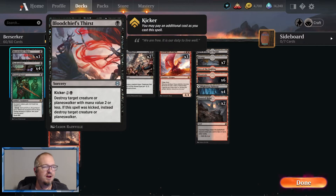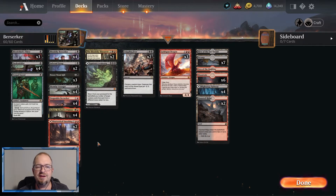We've got Bloodchief's Thirst — for mono white, get rid of those early threats and keep the board open. We need to keep the board open at a reasonably high level; that's why there's a pretty decent amount of removal in here, because our guys can be pretty squishy at times. We have fairly low toughness in this deck, so we're mostly trying to keep the board open, hit hard, and make our opponents make very difficult choices.